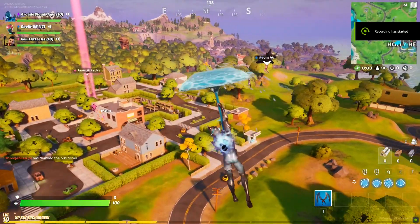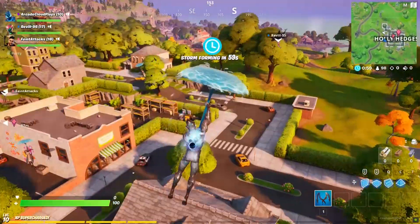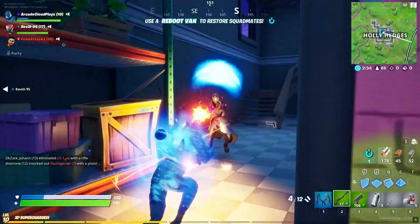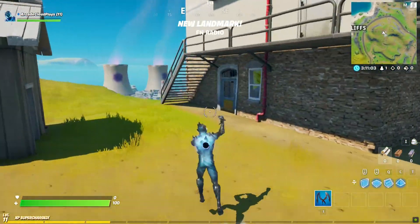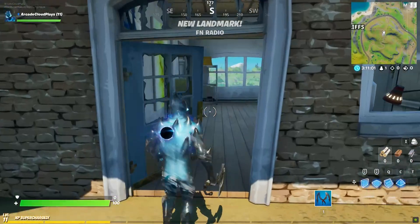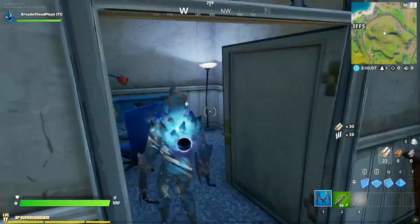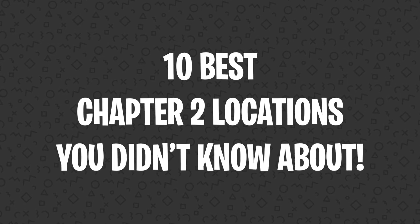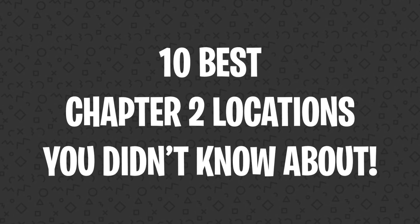But just like the old map, the named locations can quickly get overcrowded with a ton of players dropping into them, meaning you're probably going to find yourself getting eliminated super early or struggling to find good loot. Luckily, there are some great unmarked points of interest throughout the entire new map where you can get great loot and not have to worry about everyone else being there. On today's episode of The Countdown, we're going to be breaking down the 10 best Chapter 2 locations you didn't know about.